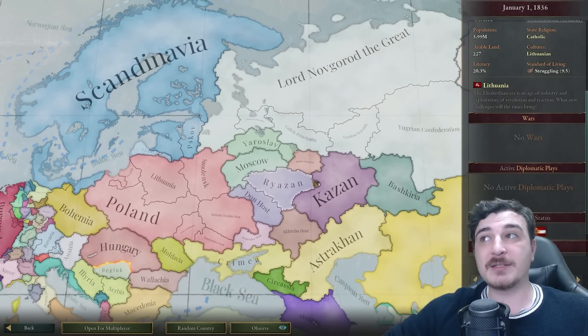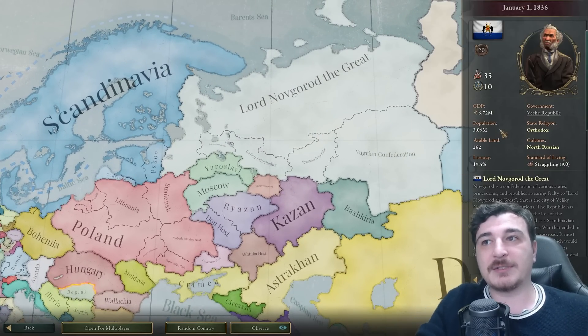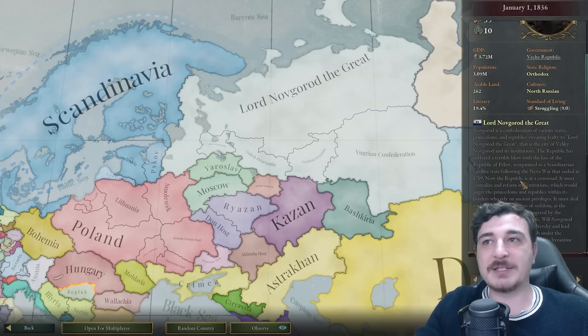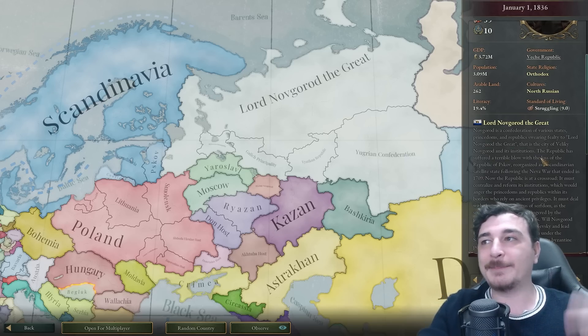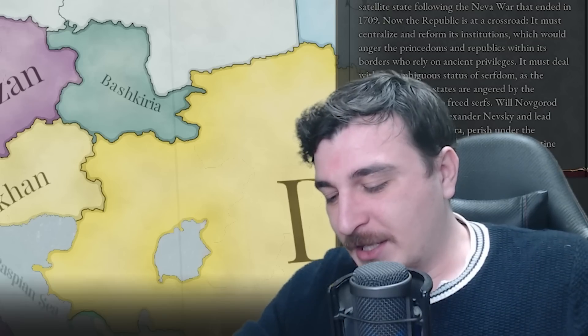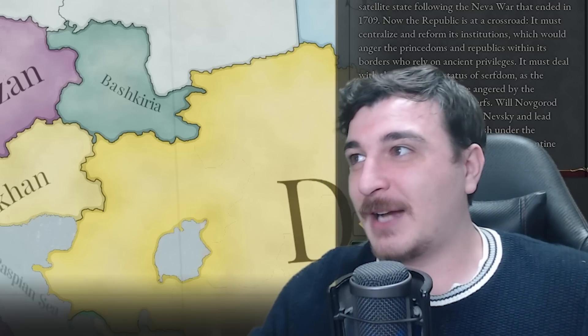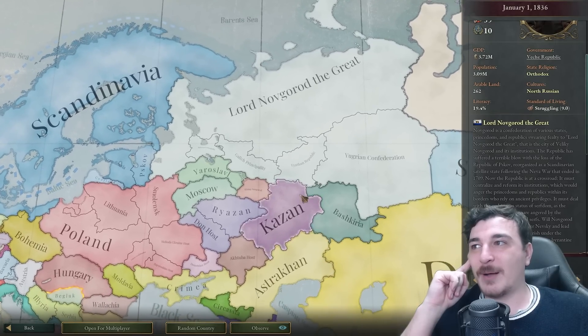The east is very different though. The Lord Novgorod the Great — let's see what this little history here says. The republic has suffered terribly. Lord Novgorod is a republic. It does have some puppets: the Hungarian Confederation, Vyatkan Republic, Galish Principality. I'm assuming Muscovy never unified Russia — that's what's going on here.